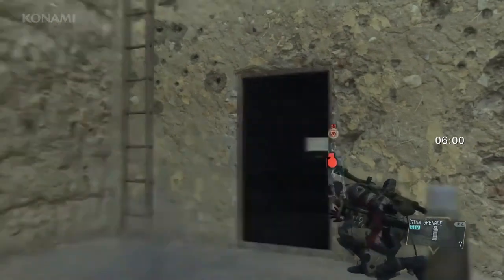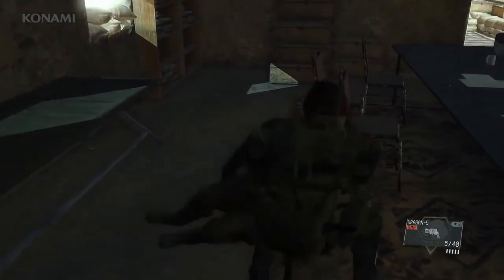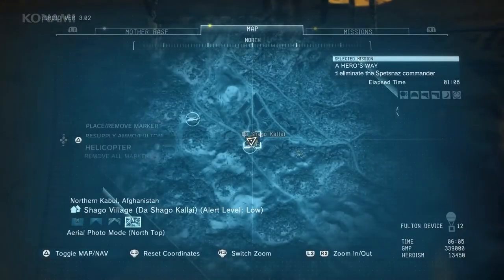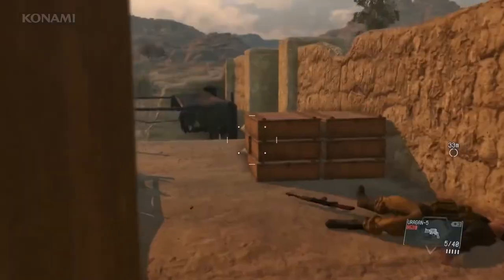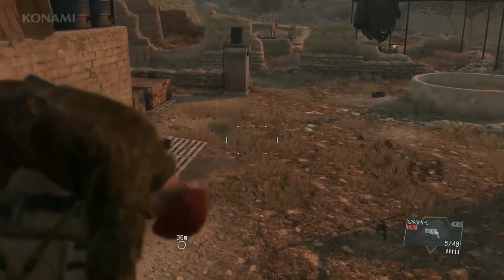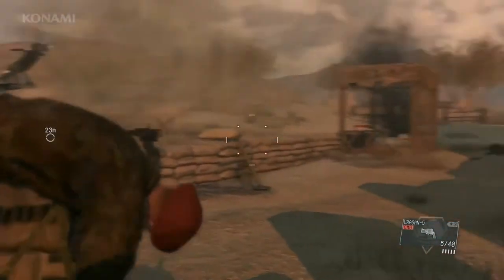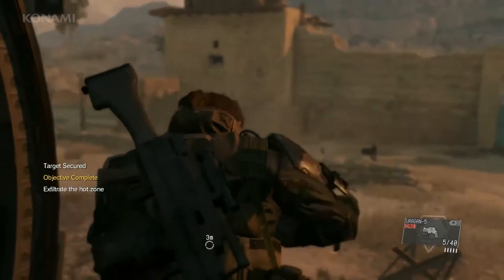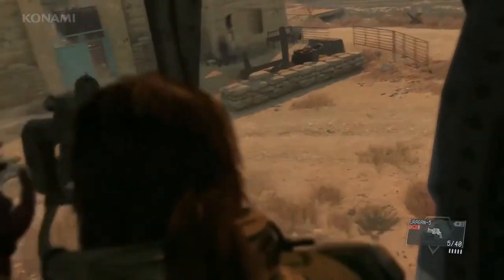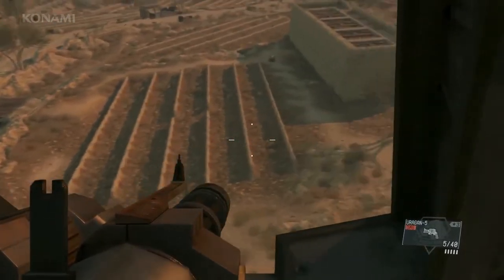There's our target. We'll go ahead and use a stun grenade to take him out. Now we need to extract him from the mission area, so we'll call the helicopter back to our landing zone. We could attempt to use a Fulton, but it wouldn't be wise since Fultons will likely get shot down during battle. So we'll carry him and load him on manually. We've loaded our target and now we can depart the mission area. Mission complete.